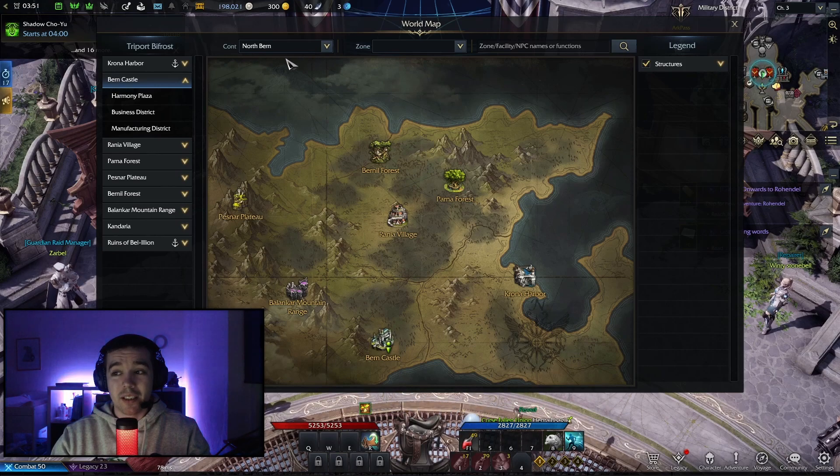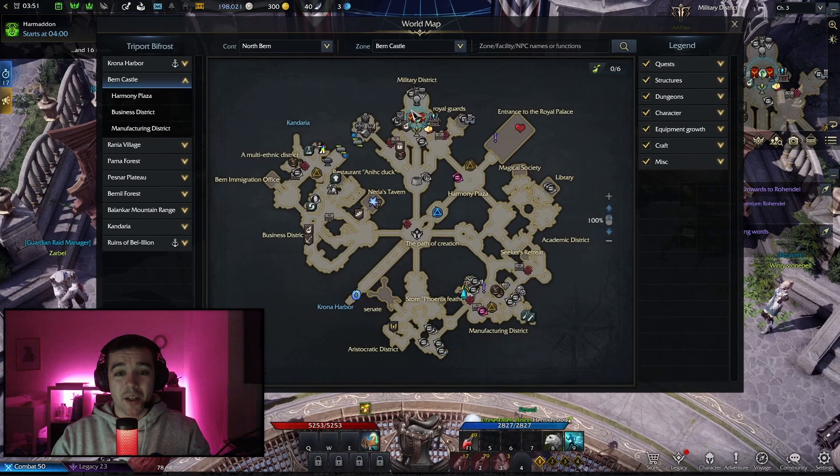As you can see here on my game right now, at the bottom you can see there's a castle called Vern Castle where you will find Guardian Raids at the top.